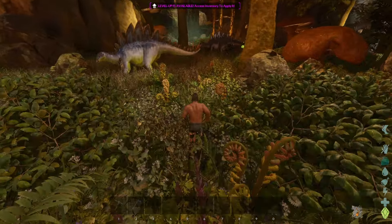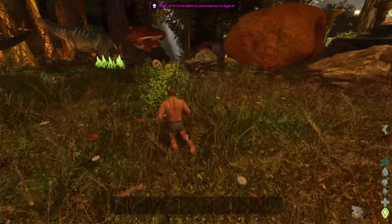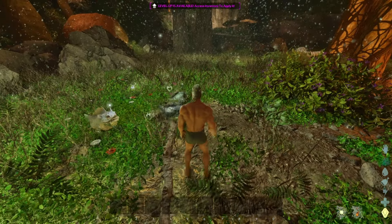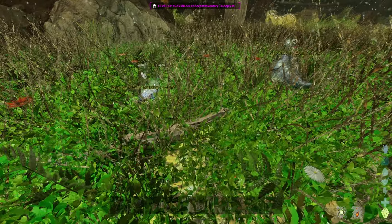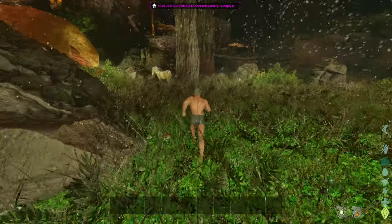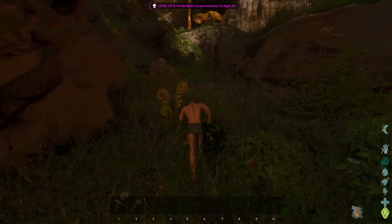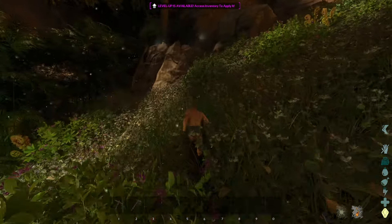We've got stegos for protection. There seems like a lot of sacrificial creatures over here just in case something decides to start attacking. Dodos for hide. Bulb dogs — hello! You guys have babies, which means you're gonna be able to attack me. I could die to a bulb dog. There are a lot of bulb dogs over here. Probably shouldn't venture too far from this herd of sacrificial creatures.